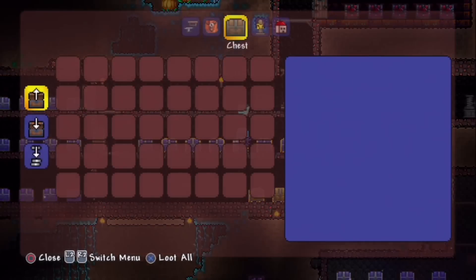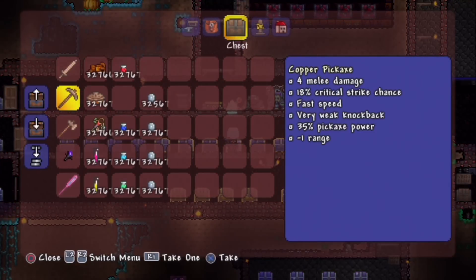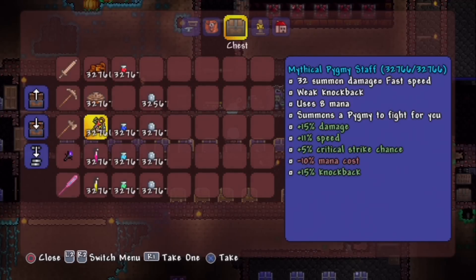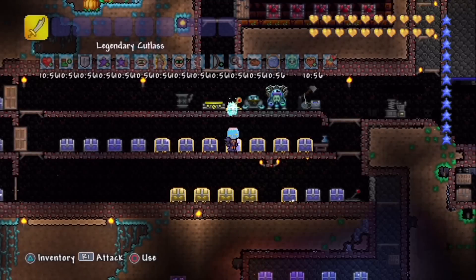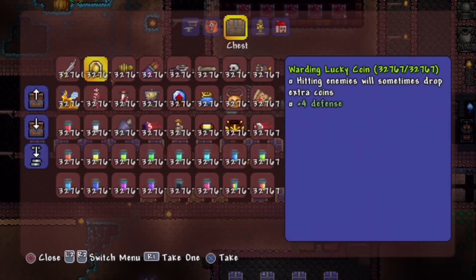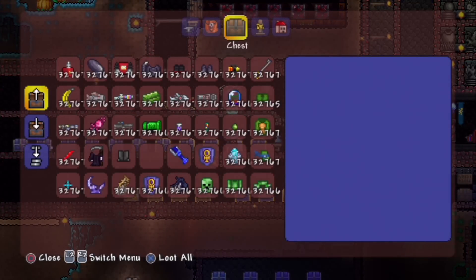We're looking through some of these chests now — bottles, some items there. Look at that: 32,766 of the legendary Golem Fists, same with Pumpkin Pie, Pygmy, Snap — you name it. Coins, platinum: 32,770, or 32,767. Absolutely insane, and the list just goes on and on.